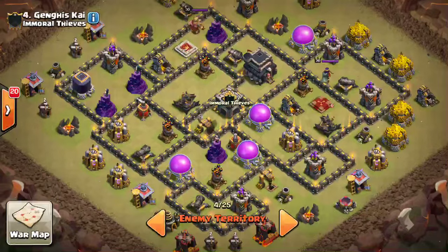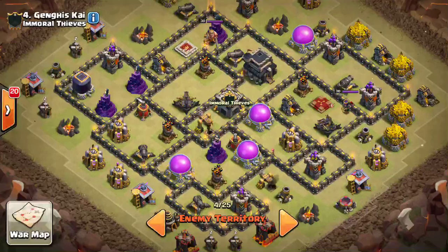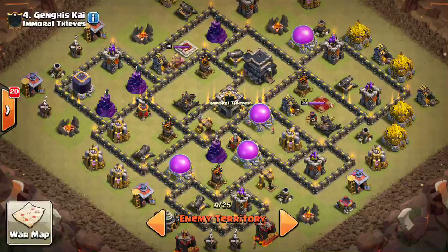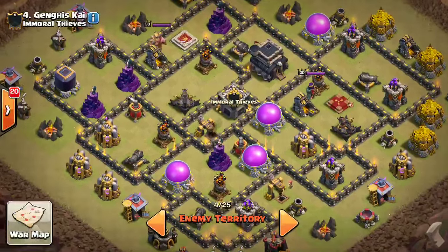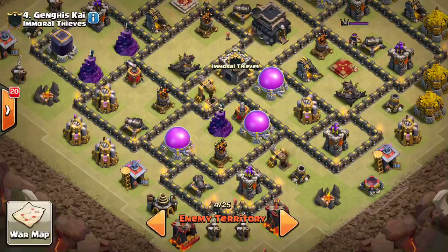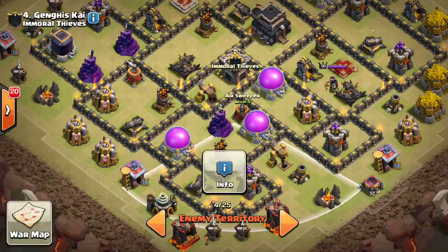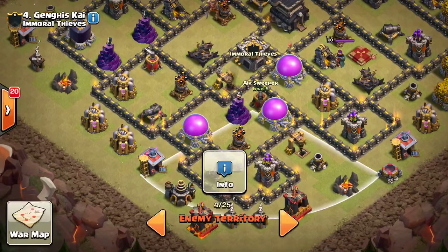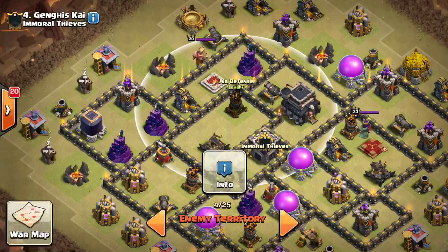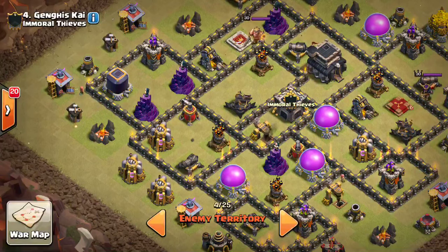Let's take a look at some of these Town Hall 9s from a very good clan — Immortal Thieves — should have some pretty solid bases. Starting with this first one, it has the same problem I had with the queen next to the air defense. Not the best idea since it gives the option of using lightnings to take out both. Everything else looks pretty good though. I don't see a place where the queen can come in and get two air defenses, because that outer compartment with the wizard tower has that little mini-outer section making it hard to wall breaker in. The air sweeper is well placed to push back any queen entering at the bottom.